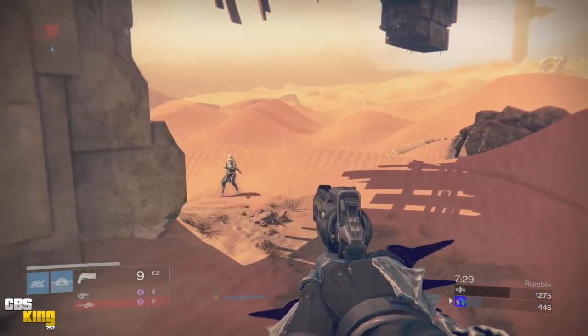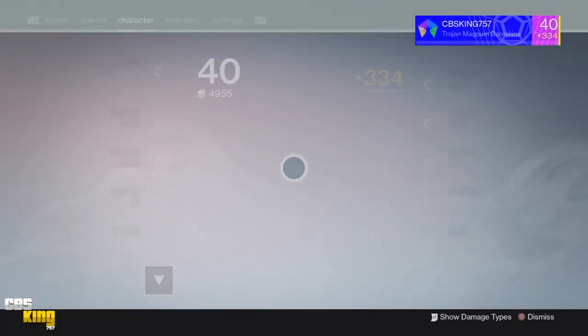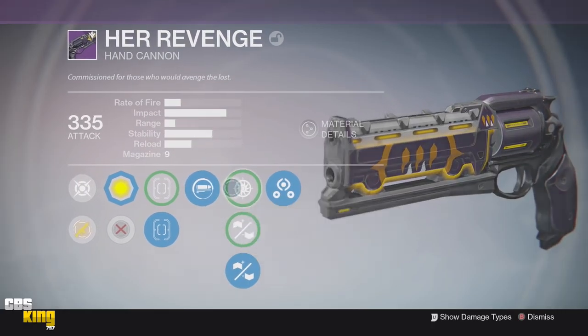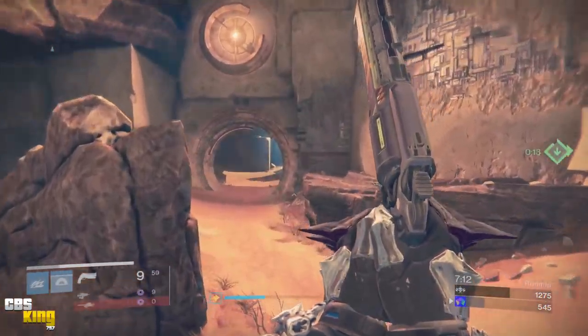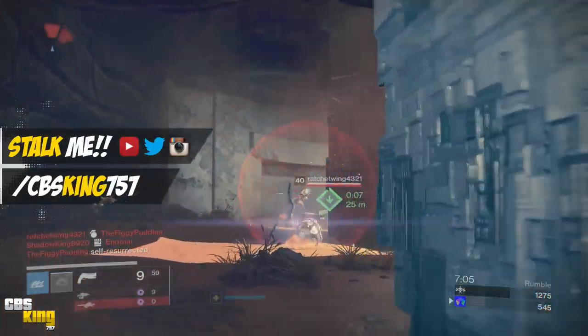I forget what the perk is called — oh, Injection Mold. I might swap Injection Mold out to put on Snapshot just to give myself a little bit more range to see if it makes a difference, but I honestly doubt it will because hand cannon range is pretty low. Let me throw a snare out there.